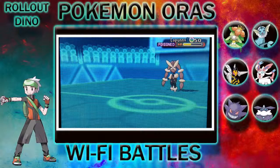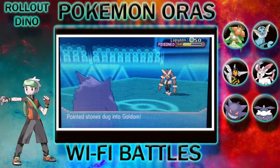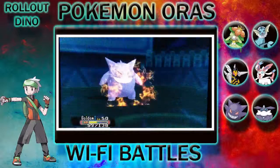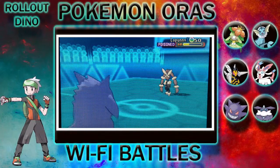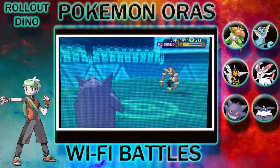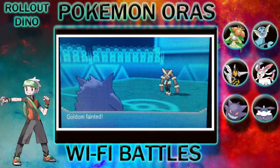Lumpa is still hurt by poison, so somehow I send Golden back out. I try Hypnosis but it fails, so I use Thunder Punch to deal heavy damage. I try Hypnosis again but fail again, so Lumpa's Thunder Punch faints my Golden.